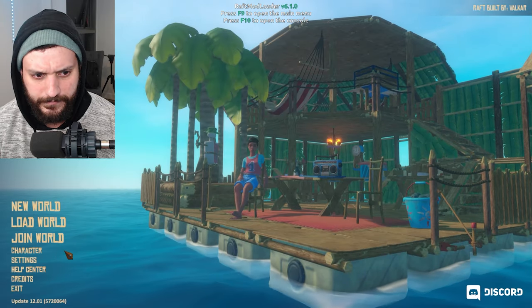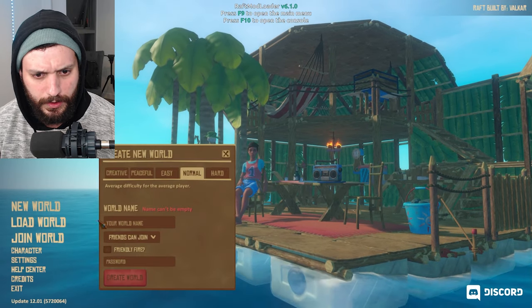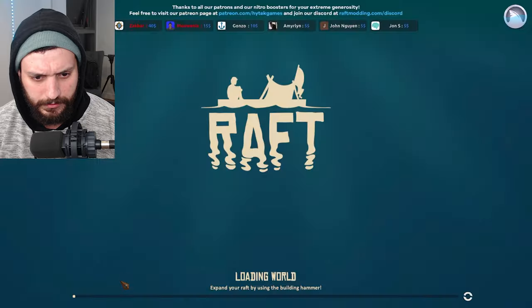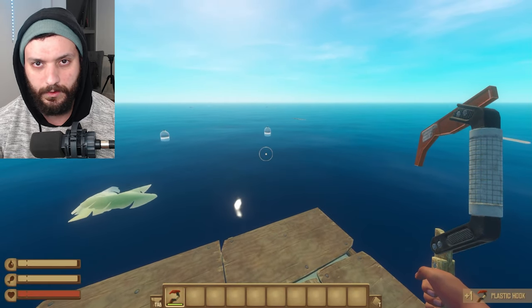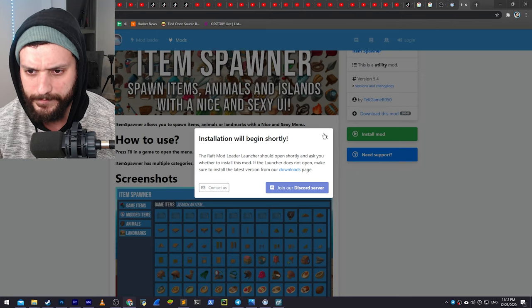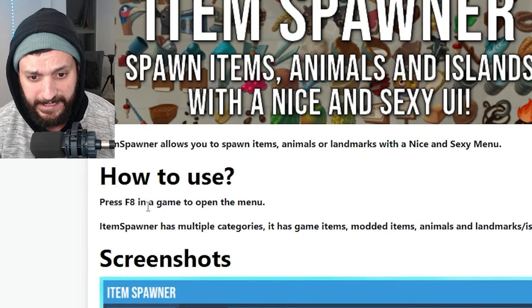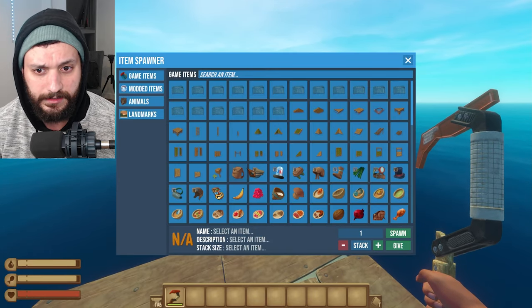Now let's quit this and do a new world. Let's call this 'Kaka'. Create world. Now if we don't know how it's working, we should RTFM — read the manual, right? So let's go back to the browser. Here under 'How to Use': press F8 in game to open the menu. Let's go back to the game. Press F8 — and here we got everything.